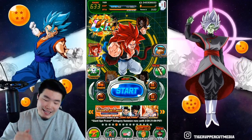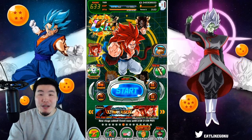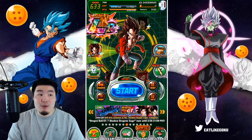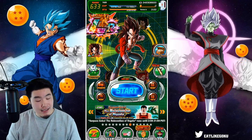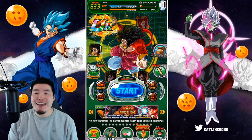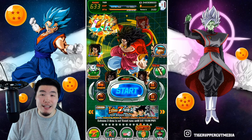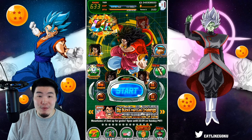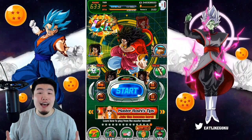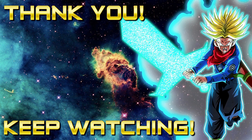That is today's showcase — the Giant Ape Power category team on global. Definitely one of my favorite teams to run right now. Thank you guys for watching; hope you enjoyed it. I have been dealing with some personal stuff off camera — nothing too serious, but it's going to take me some time to adjust and get back to my normal schedule. Hope you guys are okay with that. If you liked today's video, make sure to like it, and if it's your first time on the channel hit that big red subscribe button to join the Tiger Squad and hit the notification bell. I'm Tiger with Tiger Uppercut Media, signing out. Hope you guys have a fantastic day.